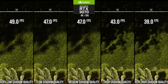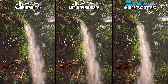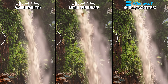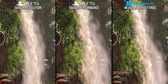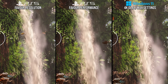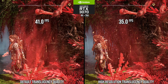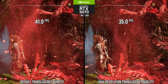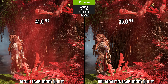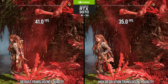Another important setting is translucency quality. At the default setting, it is like that which is found on the PS5 performance mode. You can see how the transparency effect for this waterfall in the distance renders at what appears to be a quarter of the screen's internal resolution. On the RTX 3070, the default setting runs 17% faster than the high-res setting when a transparency is taking up a lot of screen space. I would say it is worth it to turn down this setting if you're targeting 60fps, and if you're targeting a lower frame rate like 4K/30, you can keep it to high res.